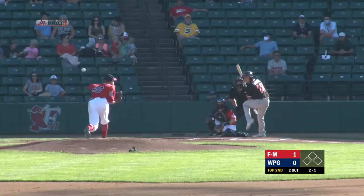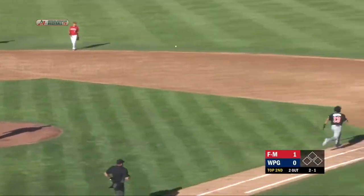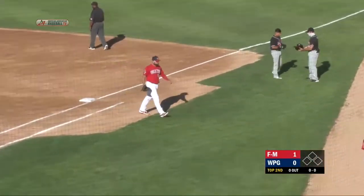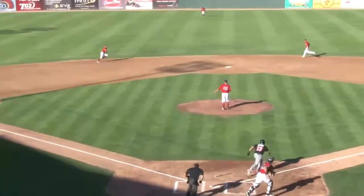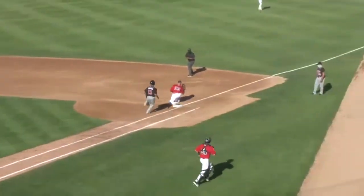We're in the top of the second. The 2-1 pitch — ground ball left side. Out goes Darvill, he's got it, turns and fires to first. Martin with a scoop and he barely gets the out at first base. Great play all the way around. Darvill had a long way to go up the middle, stabbed the ball just to the left of second, spun around and made a one-hop throw across to first that Kyle Martin dug out.